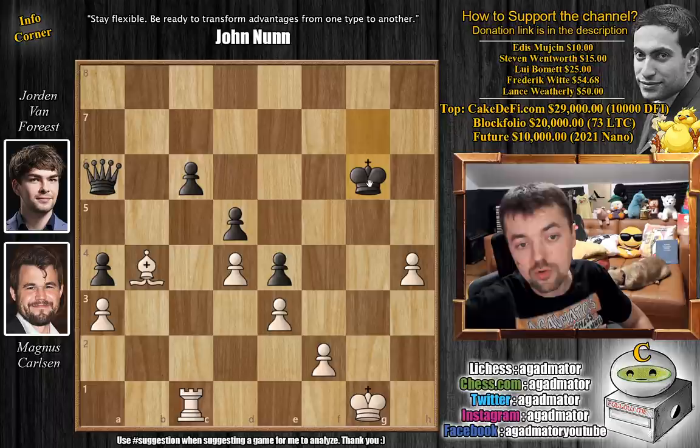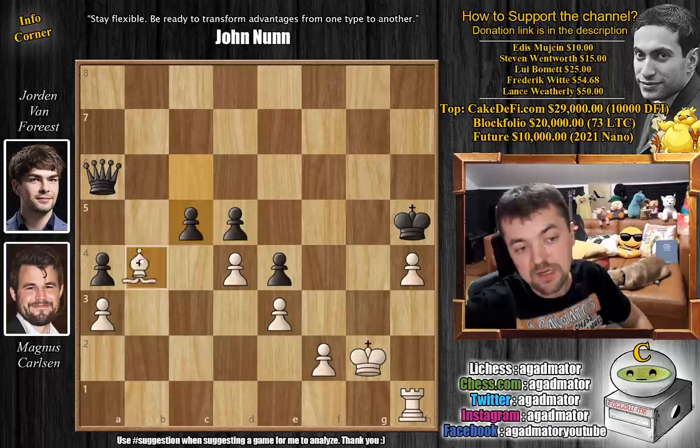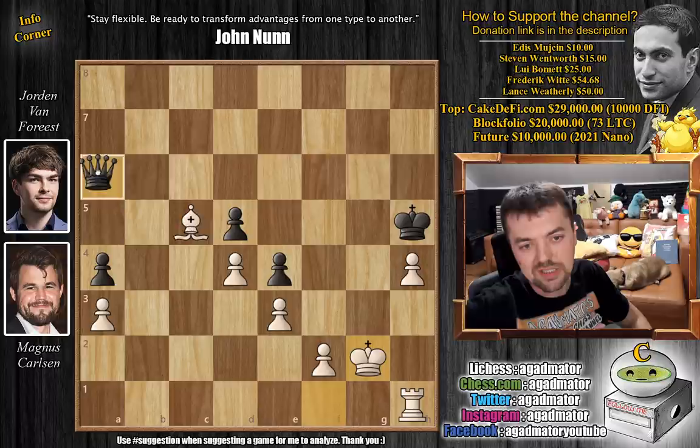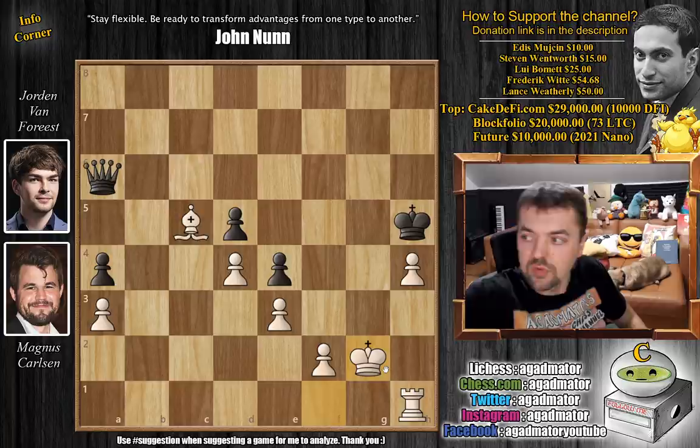So king to g6 was played, king to g2, king h5, rook to h1 adding a defender. And now Jordan just finds a nice repetition — he plays c5, gives up a pawn, and goes for queen g6 check, king f1, queen to a6 check, king to g2. You could also move the king to e1, but it doesn't seem like white will be winning this game. So Magnus agrees to a repetition here: king f1, queen to a6 check, king g2. And on move 52 the players agreed to a draw.